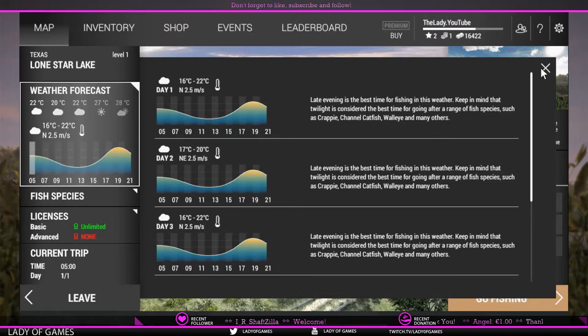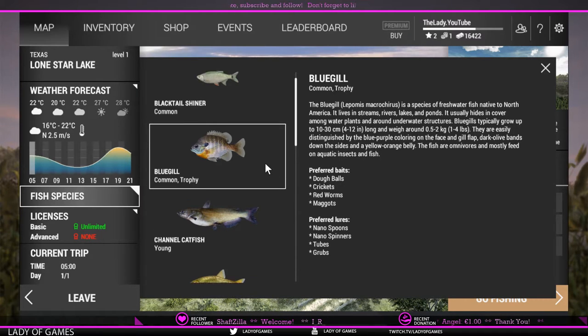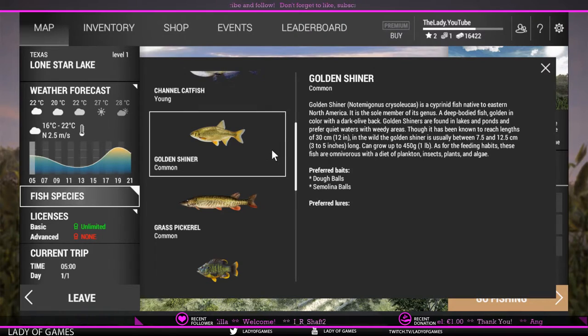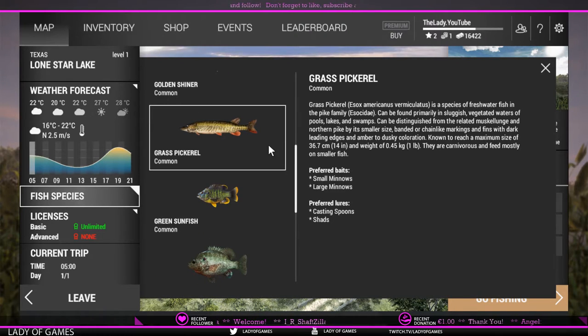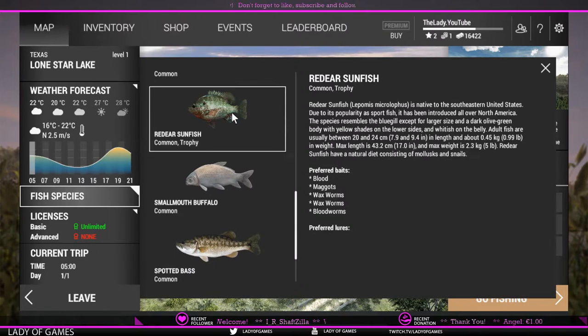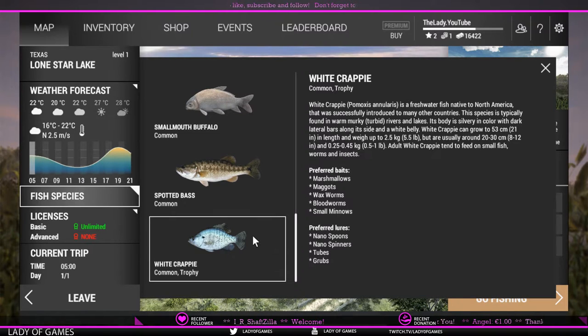Fish species currently in Texas are: blacktail shiner (common), bluegill (common and trophy), young channel catfish, common golden shiner, common grass pickerel, common green sunfish, redear sunfish (common and trophy), smallmouth buffalo, spotted bass, and white crappie — that one comes in a trophy version as well.